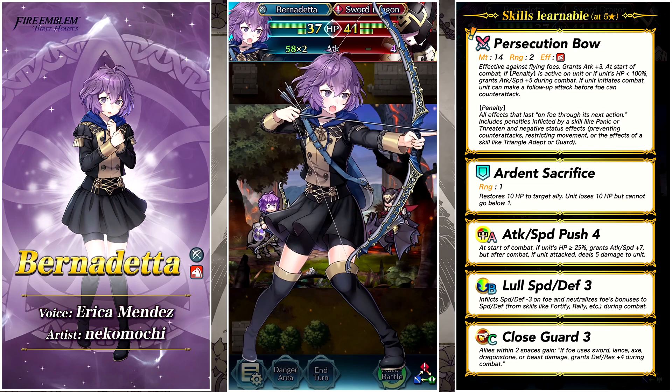Her assist is Ardent Sacrifice, which seems to be trying to combo with her weapon to get her lower on HP, but I don't think you need it — especially when her A slot is Attack and Speed Push 4, which is already going to lower her HP from full. Just go ahead and scrap Ardent Sacrifice for something better. In her B slot she's got Lull Speed and Defense 3 — these Lull skills are really awesome, negating stat bonuses from two different stats and taking away three points from them as well. In her C slot she's got Close Guard 3.